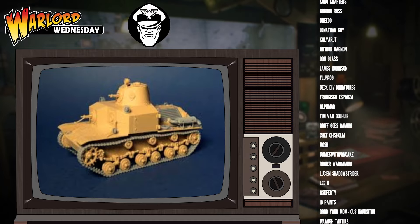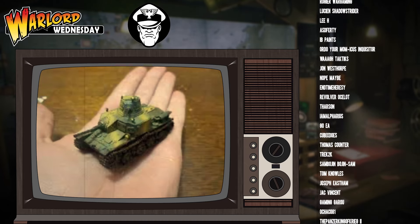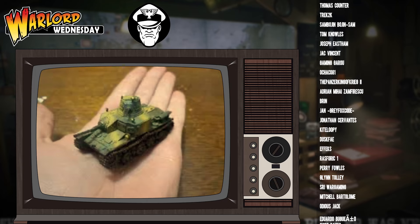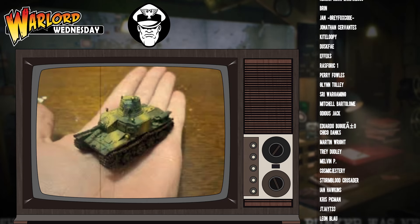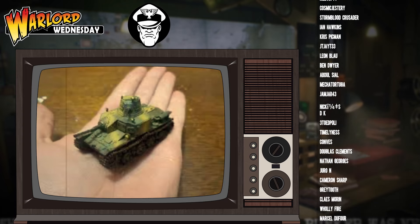Regardless of what veterancy you go for, each Type 92 tankette is equipped with one turret-mounted heavy machine gun — not medium, heavy machine gun — and then one forward-facing hull-mounted MMG. This is truly a very interesting complement of weapons and makes the Type 92 quite a flexible vehicle.